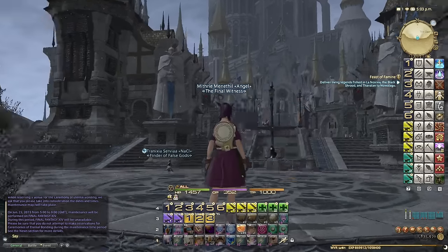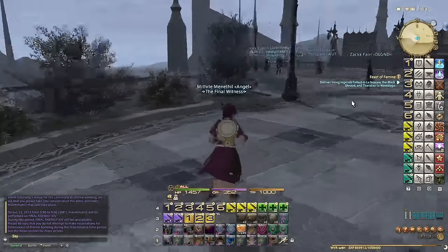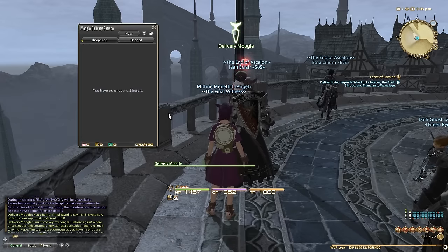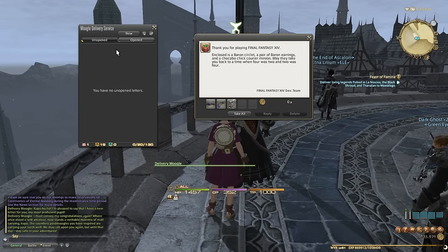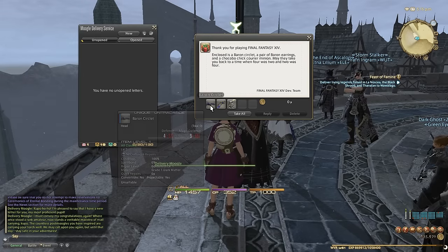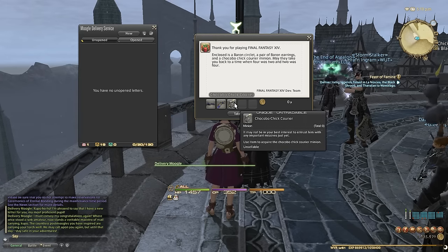Look at that view — it's quite incredible. We need to go to our closest mailbox because I've got mail. Here is my mailbox right here — the Delivery Moogle. Thank you for playing Final Fantasy 14. Here are my rewards for the expansion: enclosed is a Baron circlet, a pair of Baron earrings, and a Chocobo chick courier minion.